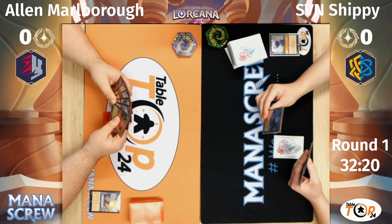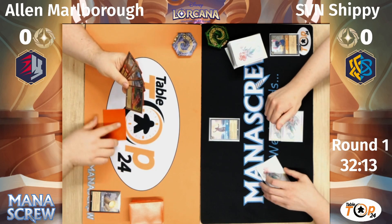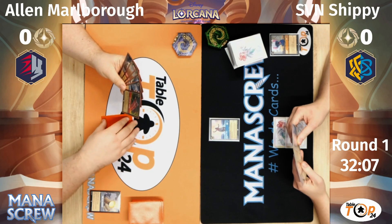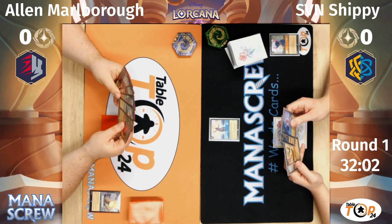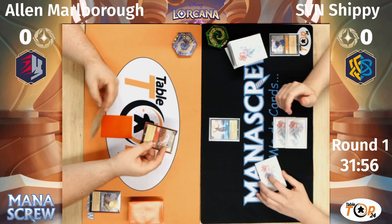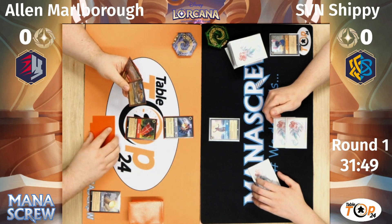I'm going to draw. I'll ink this Maleficent, tap for 2, and play Grandma Tila. I'll ready up and draw. I'm going to show you a Pongo, play a Shield of Virtue, play a Hook, and pass.